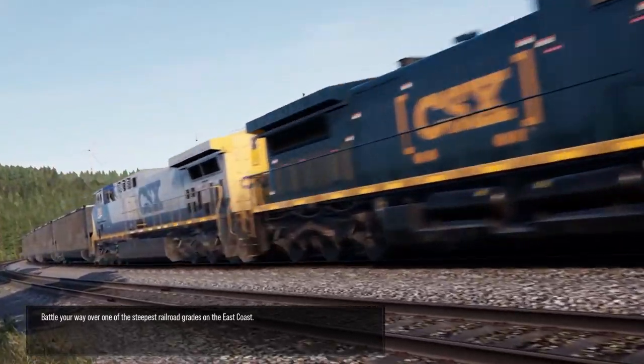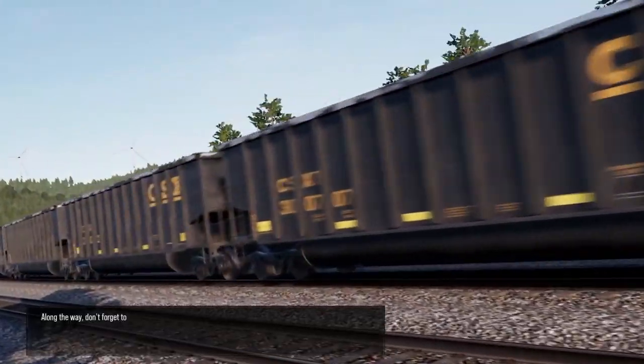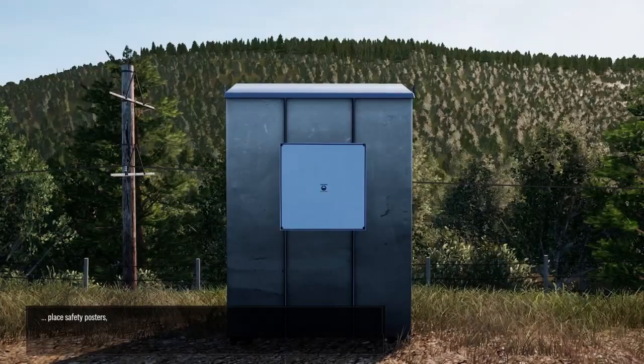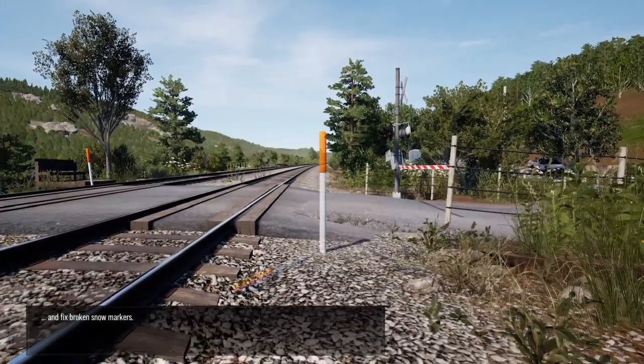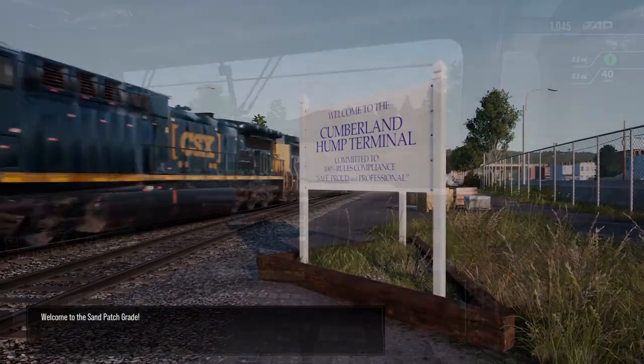Battle your way over one of the steepest railroad grades on the east coast. Along the way, don't forget to place safety posters, collect lost hardhats, put up no trespassing signage, and fix broken snow markers. Welcome to the Sand Patch Grade.